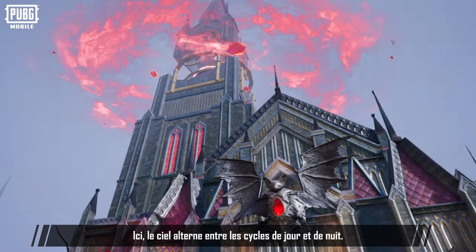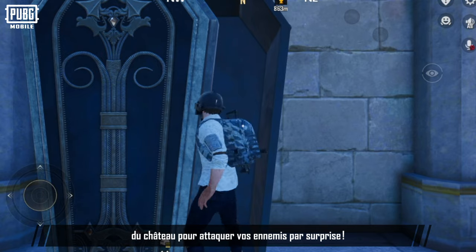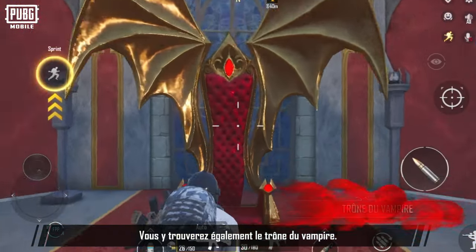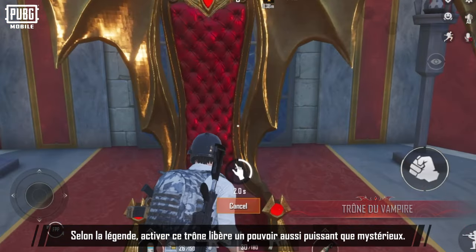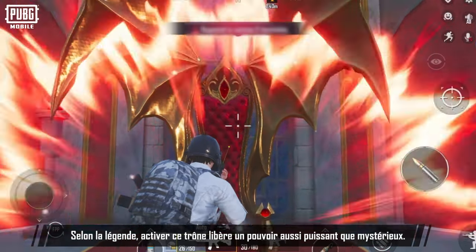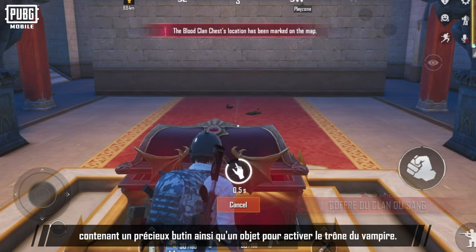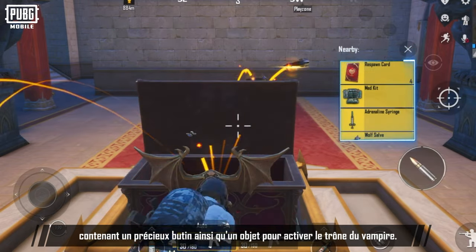Here, the sky alternates between day and night. Hide in one of the many coffins inside the castle to ambush your enemies. You'll also find the vampire throne there. Legend has it that activating it unleashes an immense and mysterious power. The castle's altar room contains ritual crates that contain rich loot and the activation item for the vampire throne.